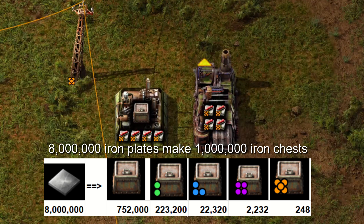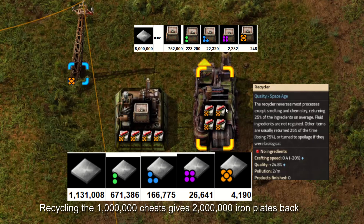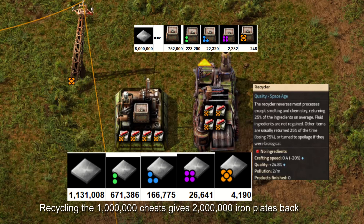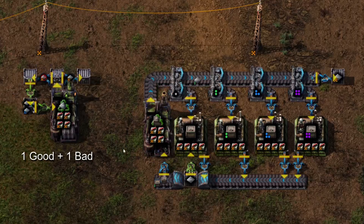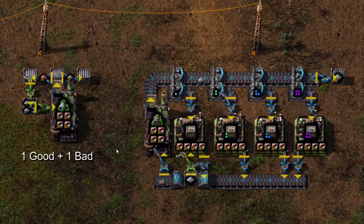You might get lucky with a legendary item quickly, but you should expect to run items through factories many times to get to legendary. This is where recyclers come in. When you build the item you want but it isn't legendary, you can recycle it to break it back down into ingredients. Since you can put quality modules into recyclers, this step can also improve quality. But recyclers only return 25% of the ingredients used, so minimize the number of times you have to recycle. The design on the left just recycles — good quality boost, but bad material loss.